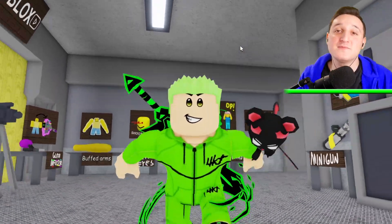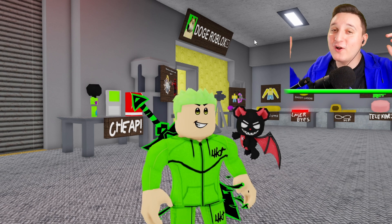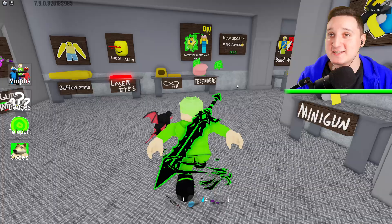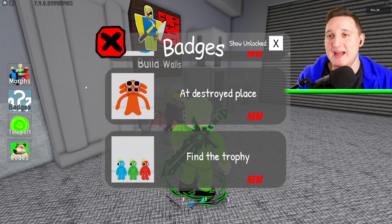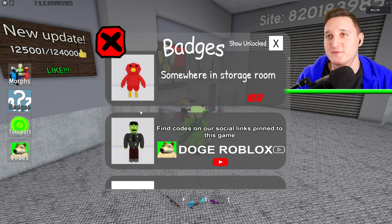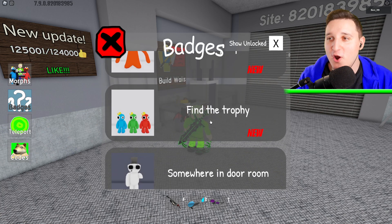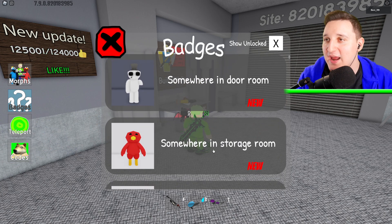There are new morphs in the Backrooms and today we're going to find them all. Watch the entire video to find out all the secret locations for the newest Backrooms morphs. We have this guy, orange guy, plushies, so many plushies, and two more morphs — five morphs in total. You find the trophy at the destroyed place, find the trophy somewhere in the door room, and somewhere in the storage room.